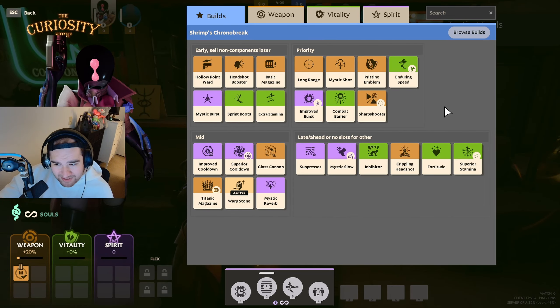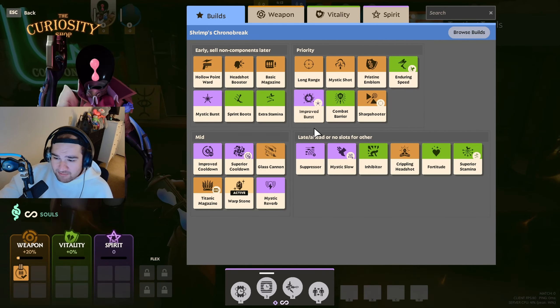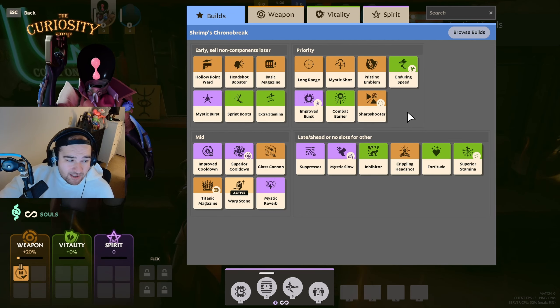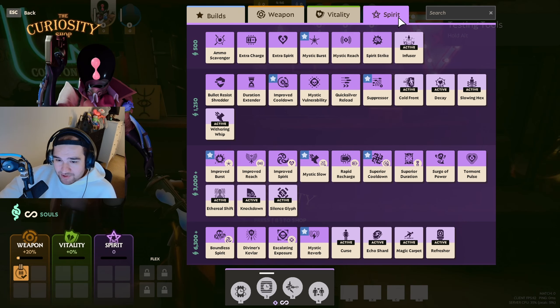In this build, the character runs some weapon items and balances them with vitality and spirit items. You always want to balance weapon items with other categories. In the priority tab there are some weapon items alongside Entering Speed, Improved Burst, and Combat Barrier. You can buy these in any order — some cost more than others, but the early weapon items cost a bit cheaper and scale up from there.